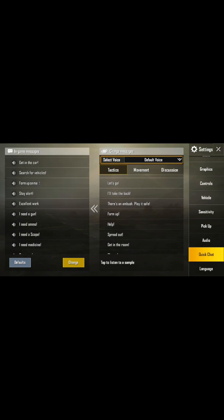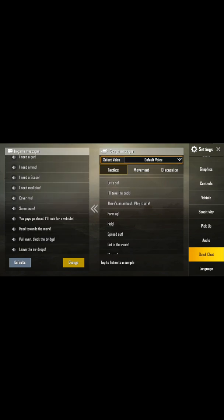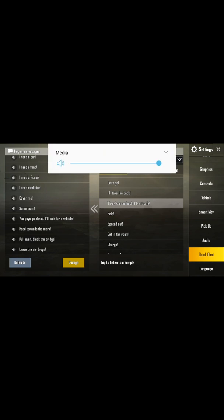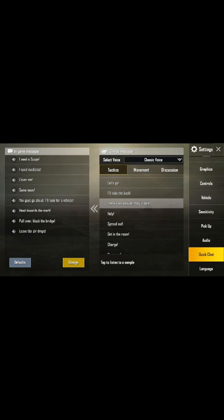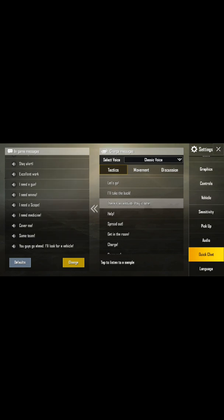I have already edited it. Here you can put classic voice also. For example: 'There's an ambush, play it safe.' Classic voice is available alongside the serious voice option.